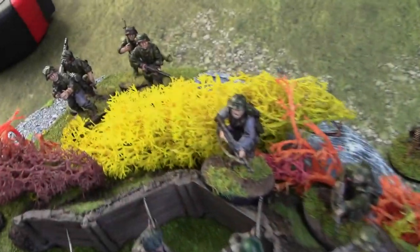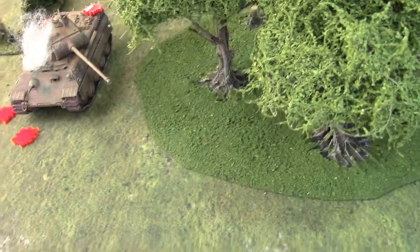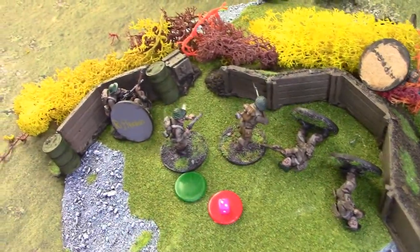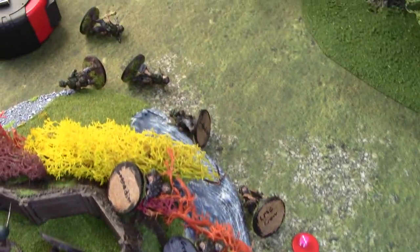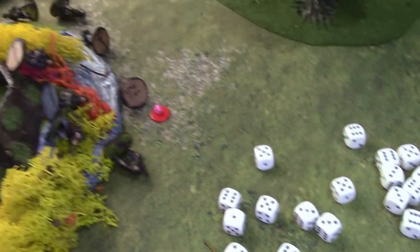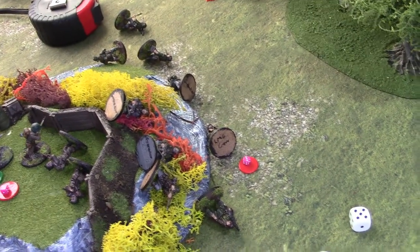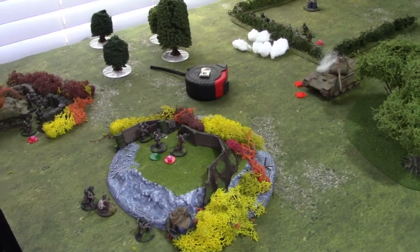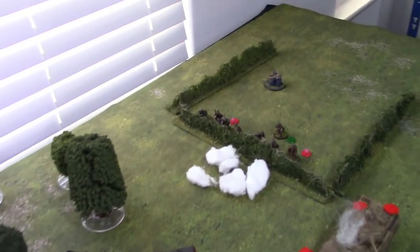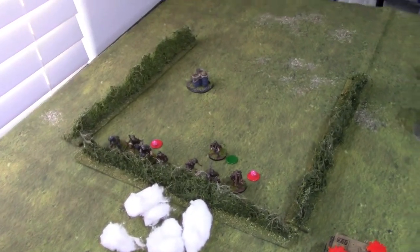The Germans need to break through now, so the squad in the woods assaults the defenders on the weakened hill position. After a tough fight they reduce the British to two men and a wounded junior leader only, but they are themselves wiped out by a vicious roll by the Allies, inflicting more kills than the attackers had models. This puts the Germans at a force morale of only two, with one damaged squad remaining. The British use their command dice to move the flanking force onto a German jump-off point, which will be a major blow to Axis morale when the turn ends.